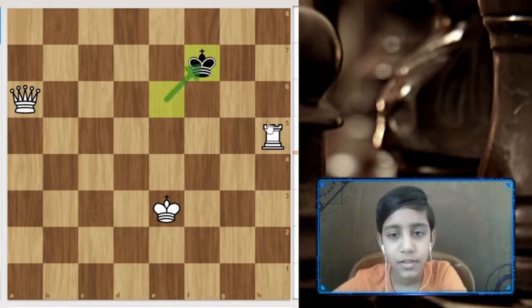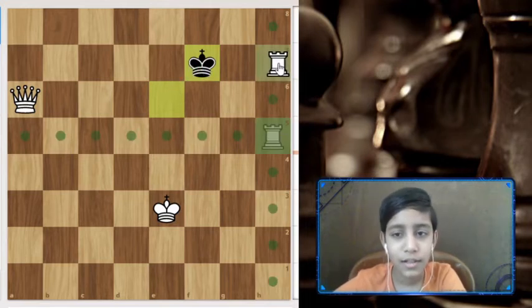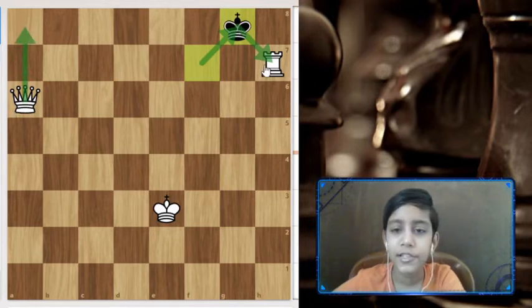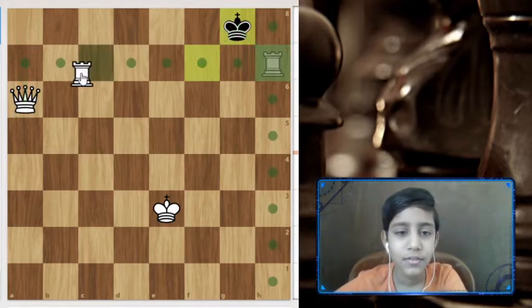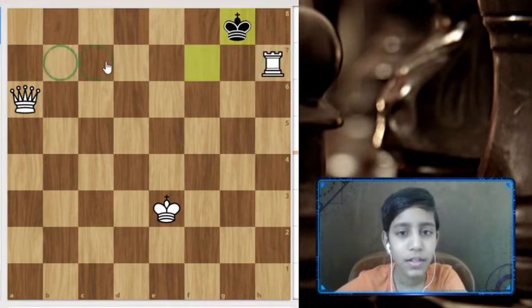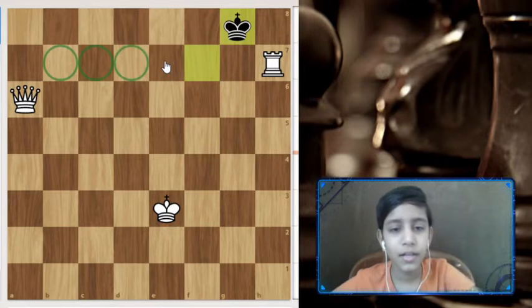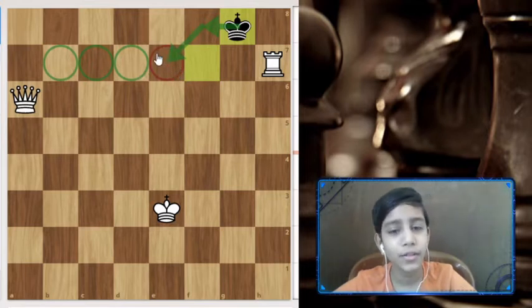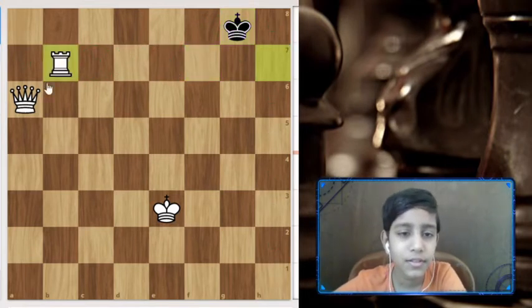He has played king f7, so we need to block the rank. Now the king has moved to g8, which is attacking our h7 rook. If we try to deliver checkmate now, he will just take our rook. So first we need to move our rook to the side — we can move it here, here, or here. But if we move here, he will have king f8, threatening the rook, and we'd have to move it again.